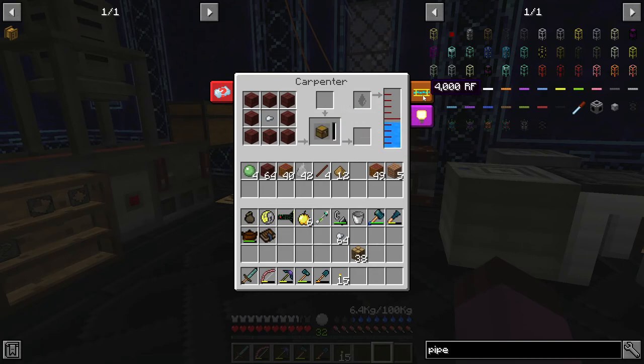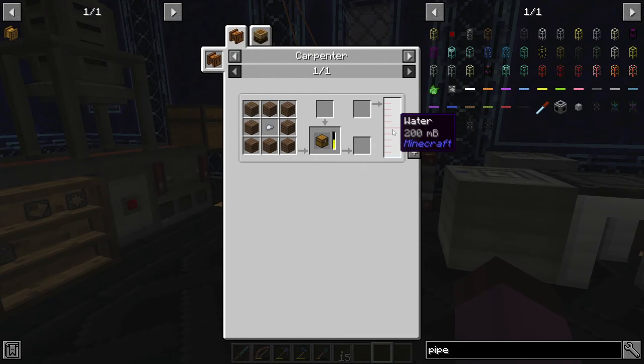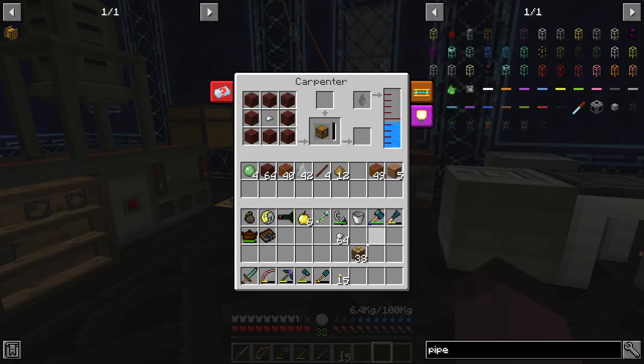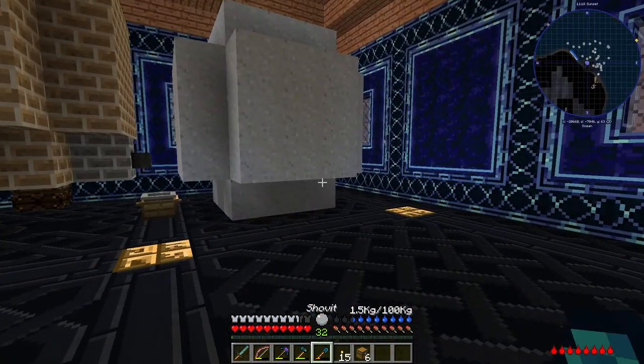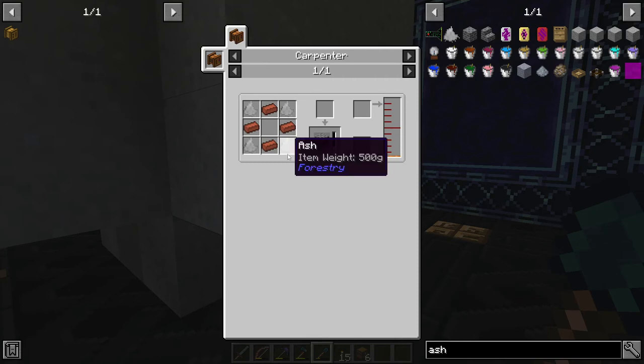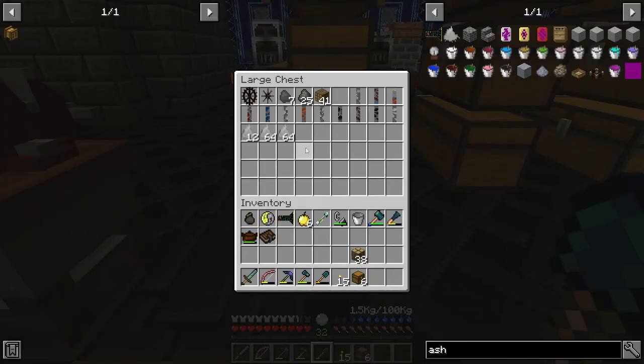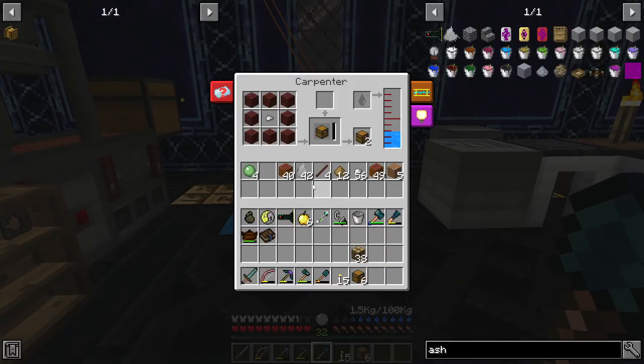You've confirmed the recipe so why — oh, I forgot to put them in. Forgive me, I am very dumb. What do ash bricks cost? They cost four ash per brick. We need to make 45 — that's 16, 32, 35... 45. Well, we have exactly enough. Hot damn, okay!